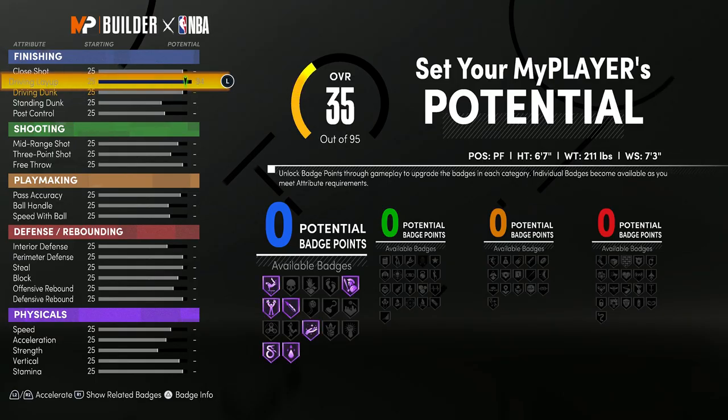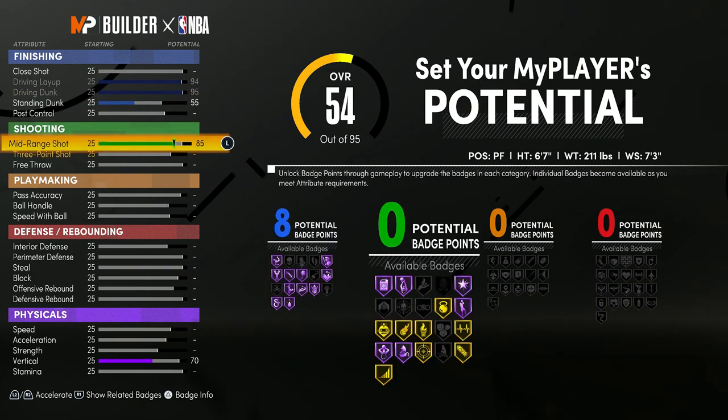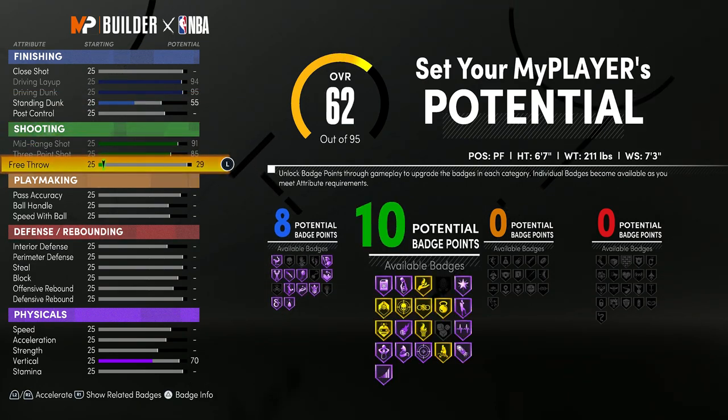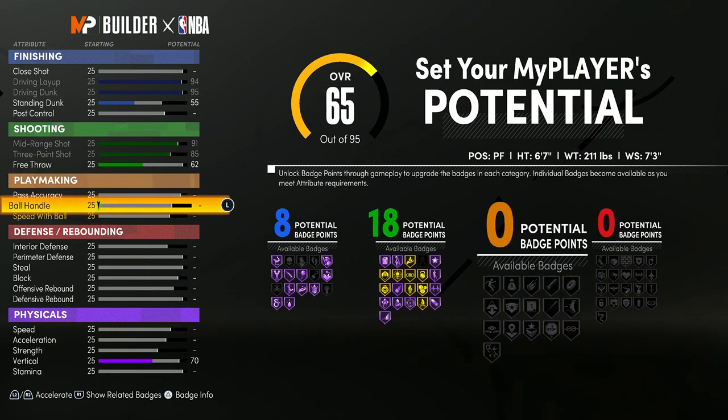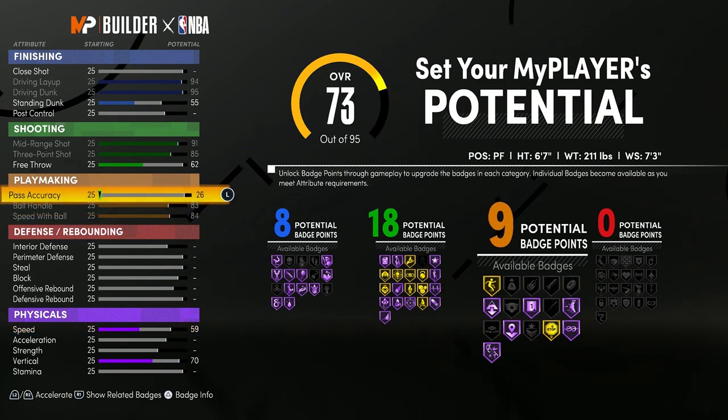For the attributes, you want to max your driving layup and driving dunk. Then put your standing dunk up until you get 8 finishing badges, so just put it up to a 55. For the shooting, max your midrange and 3-pointer, then put your free throw up until you get 18 shooting badges — put that to a 62. For the playmaking, max everything but your pass accuracy, then put your pass accuracy up until you get 24 playmaking badges, all the way up to an 83.